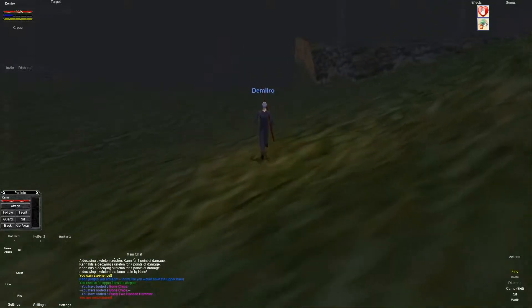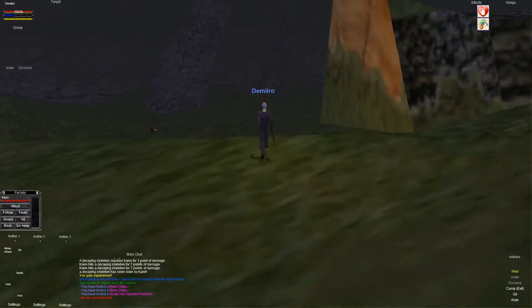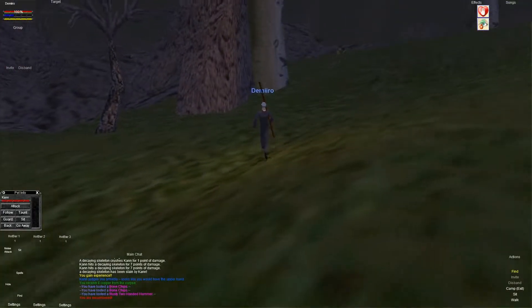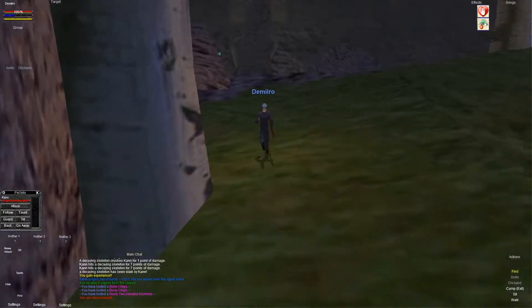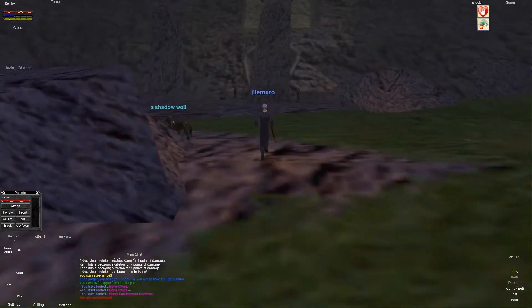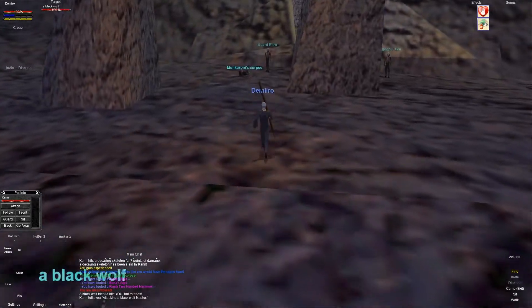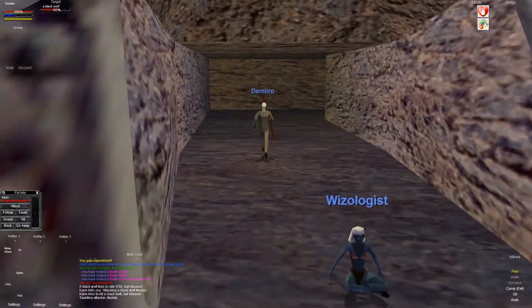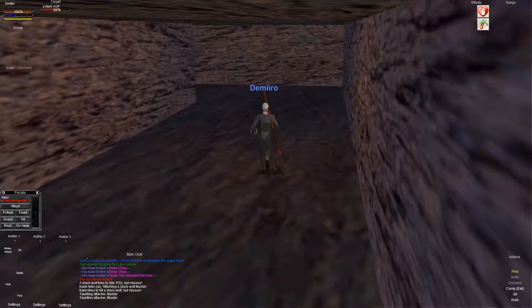Let's go ahead and run back. If you guys ever get lost, just look for the place where the rock meets the grass and follow it all the way down. That will lead you close enough to the town to hopefully get your bearings. You can see the entrance right there in the distance. There's a shadow wolf — hopefully the guards will take care of that for us. Let's go ahead and zone into the town.